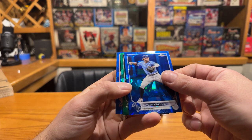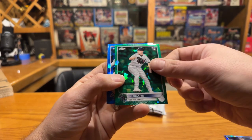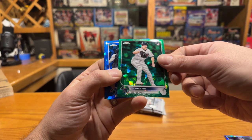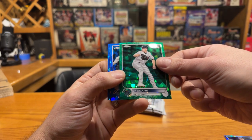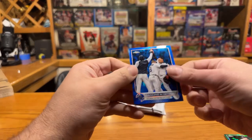We got Taylor Walls, we got a green - these are going to be numbered to 75 I believe. JP Sears. Oh sorry, this one's numbered to 75 - I thought it was 99. Dancing in Detroit, Rylan Bannon rookie.